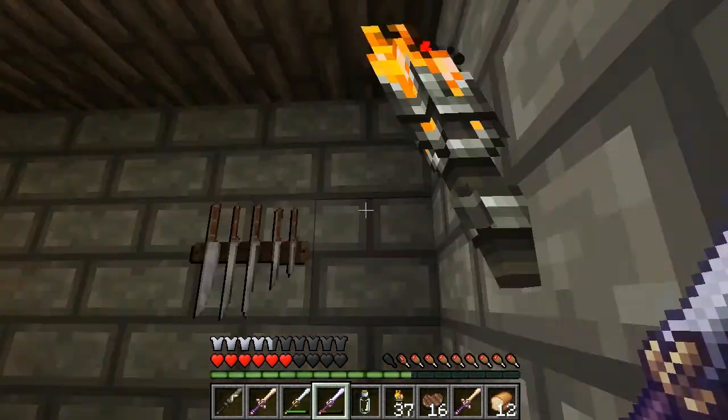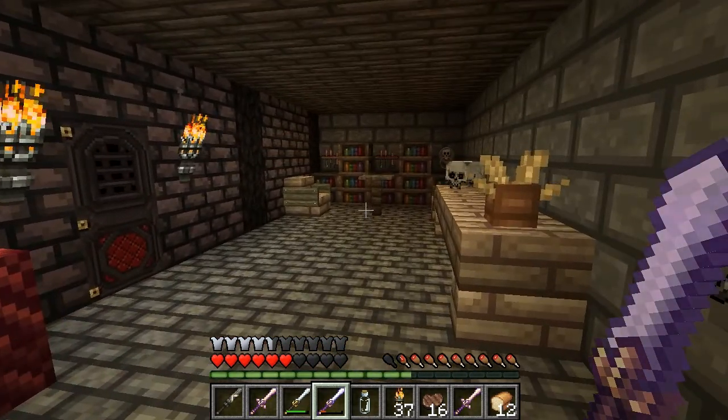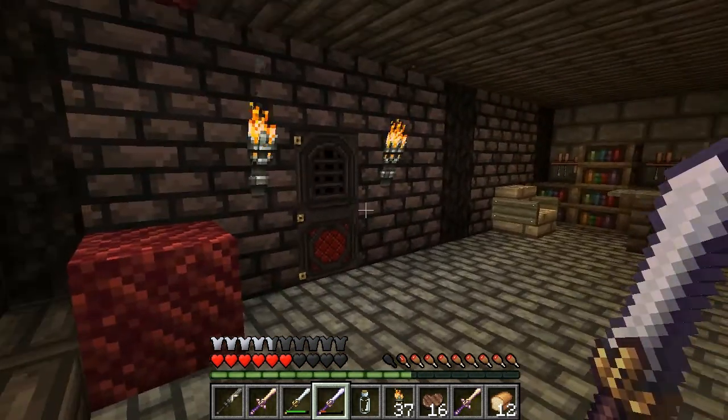The map also examines story and atmospheric elements of its inspiration, Amnesia: A Dark Descent, which are all really well put together.